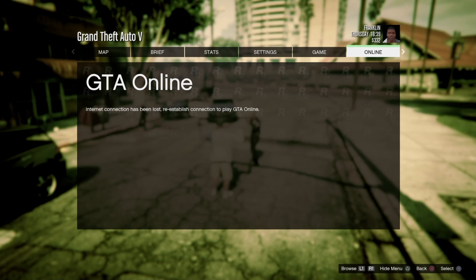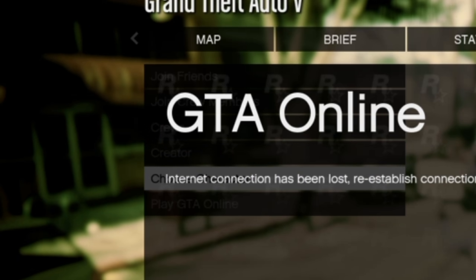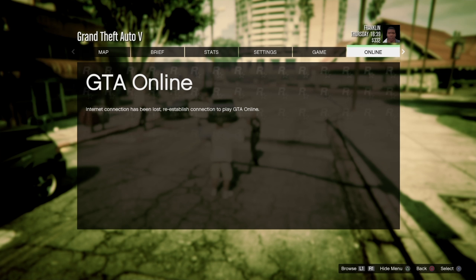It's going to say you have no network. If you press up and down, you can go up to Creator and back down to Choose Character — you can see it in the background. Now the menu is going to pop back up highlighted again.